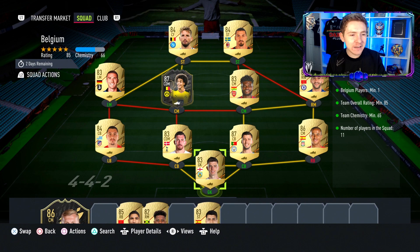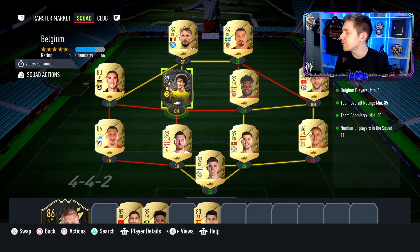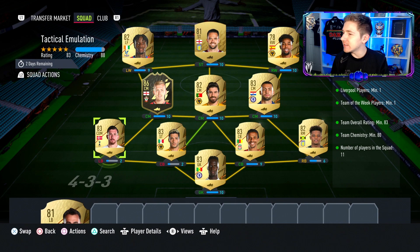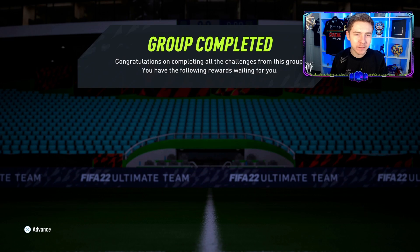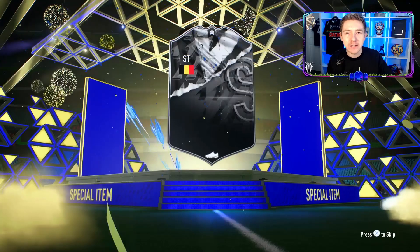Squad number one is an 85-rated squad with a Belgian. I recently got Witzel in that year-in-review objective so may as well submit him - he's not worth too much. For the secondary squad we're going to submit a full Premier League side, everything untradable, and now we have ourselves a pretty good-looking Belgian forward coming into the club.